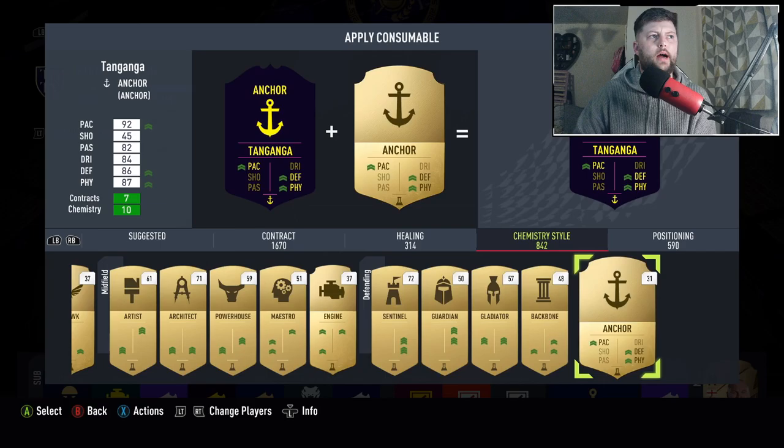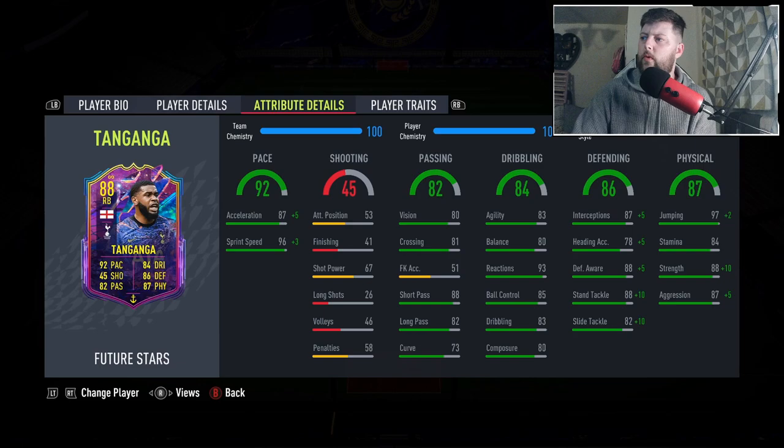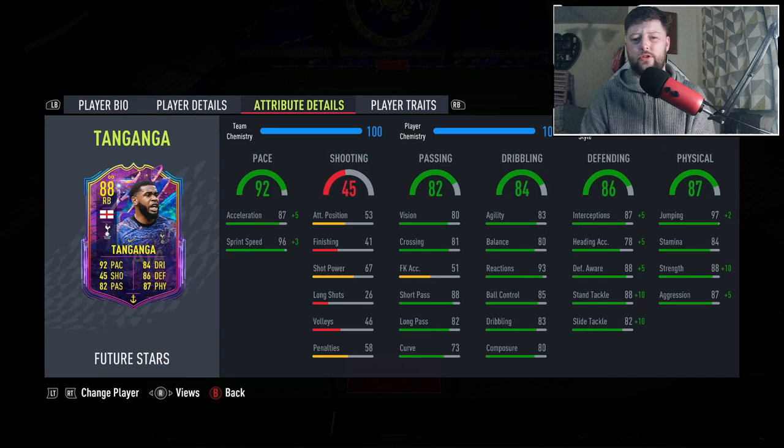So let's whack him in the squad and see what chemistry style we want. We're going to go for an anchor with him. He's in the prem team at the moment, so we end up with a nice little bonus on pace, defending, and physical. We get 96 pace which is always good, 93 defending and 93 physicals, alongside 80 composure which I think is the big thing with him.